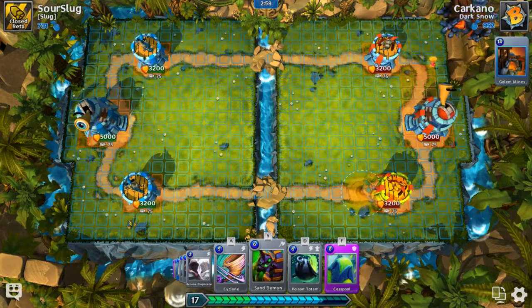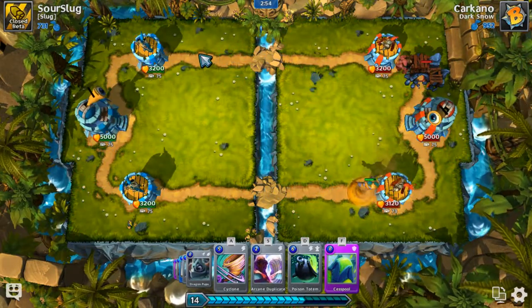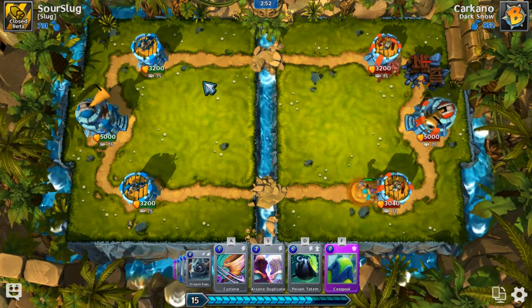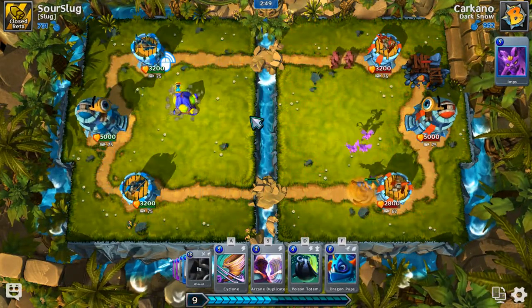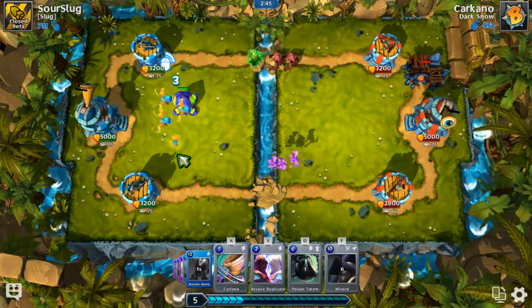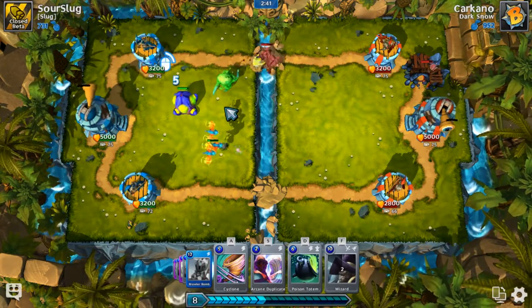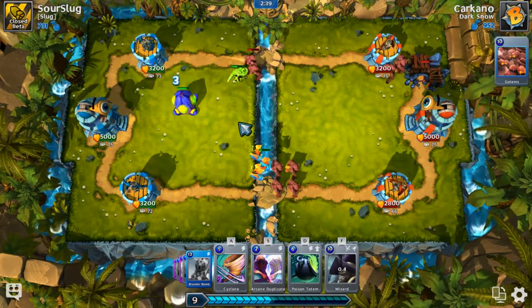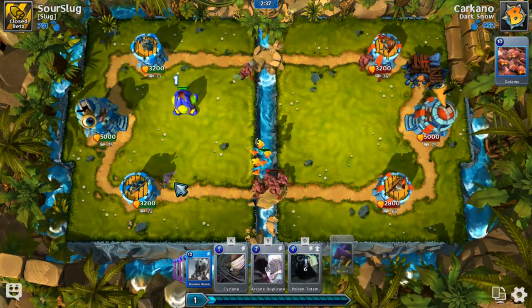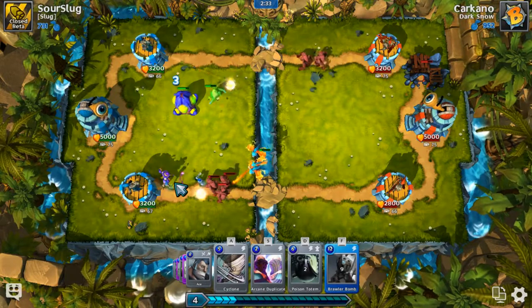Okay, we have Carcano, and I do have a plan with this deck. Minor poison is pretty strong in Colossal Clan, so I think the sand demon will be pretty good. Let's get our abominations down and then some dragon pups over here. I'm not going to change the base spawn speed — I just want it to be the bait.